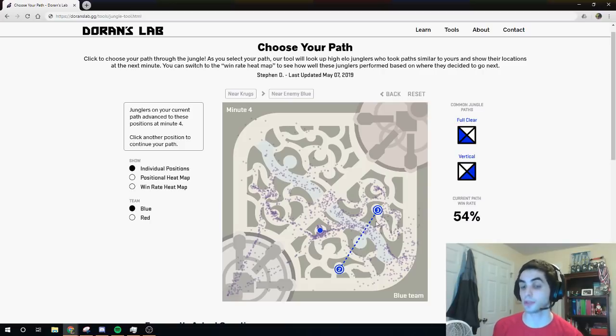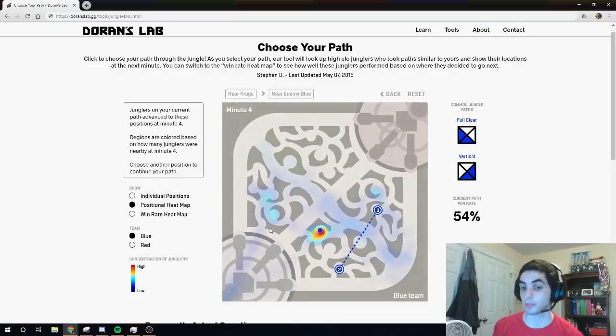From the individual position plot, we can see a lot of junglers ended up staying on the bottom half of the map at 4 minutes, which makes sense for a vertical clear setup. But if we switch over to the positional heat map, we'll be able to see more clearly that most junglers with paths similar to ours ended up at Raptors at 4 minutes, which happens to be the only clickable node left for us to choose.